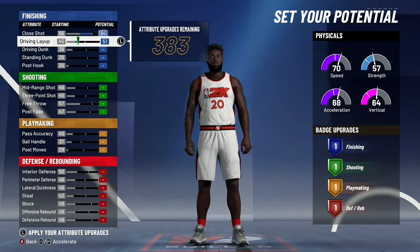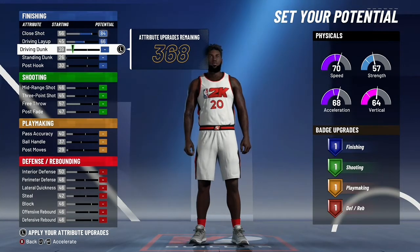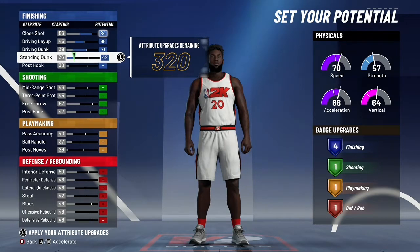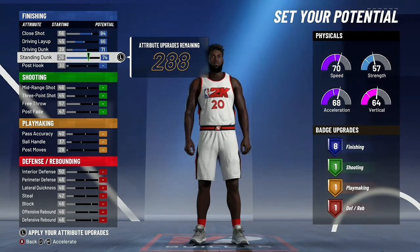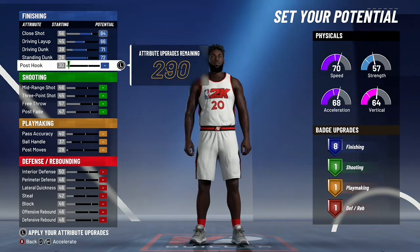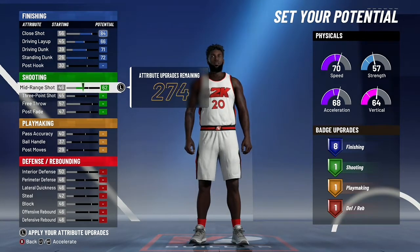The first thing you're going to do is max out the close shot, max out the driving layup, max out the driving dunk, and then put the standing dunk up until you get 8 finishing badges. So 72 standing dunk.